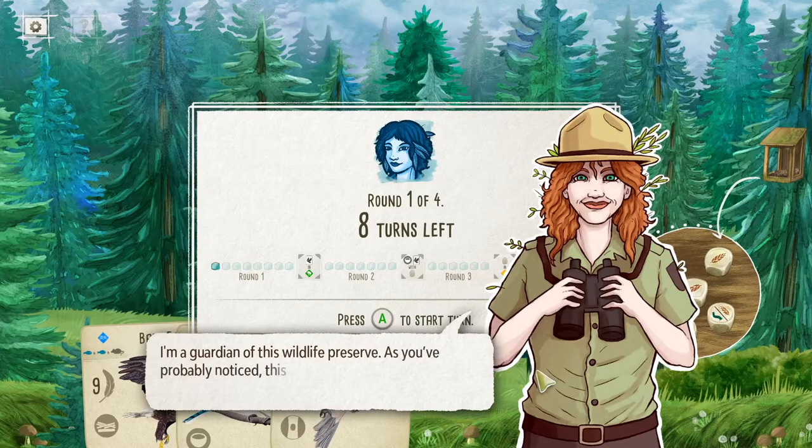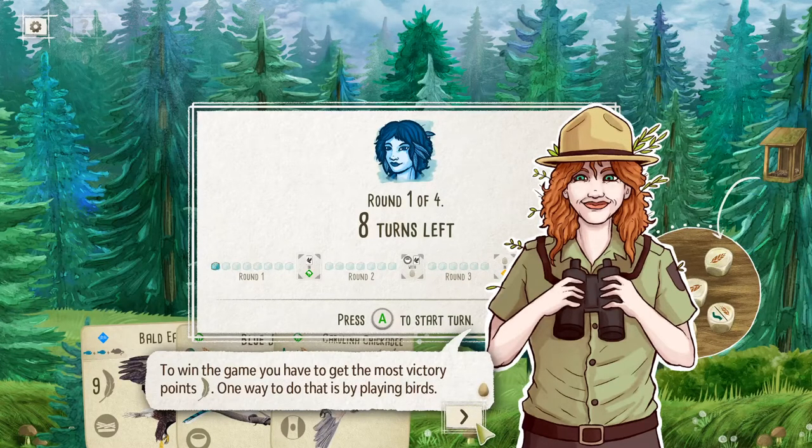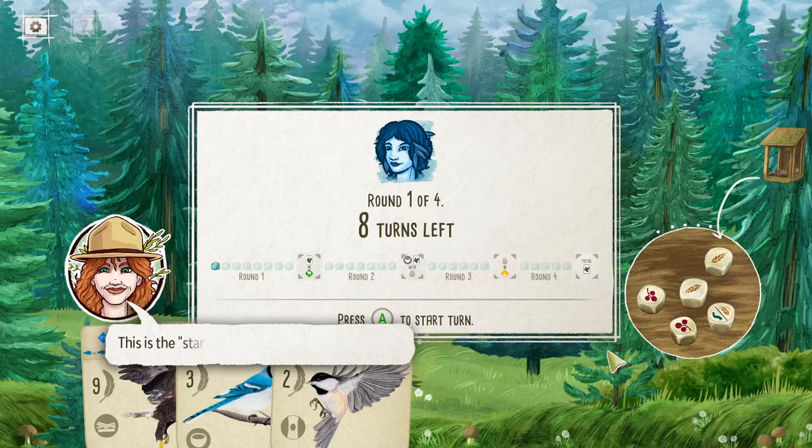I'm a guardian of this wildlife preserve. This place is all about birds, but also about winning. To win the game, you have to get the most victory points — these feathers. One way to do that is by playing birds. Before we start, you should get familiar with the structure of the game. So there are four rounds and eight turns in each round.